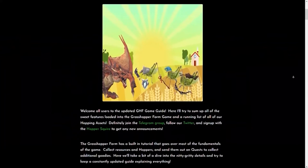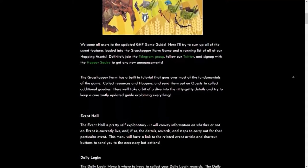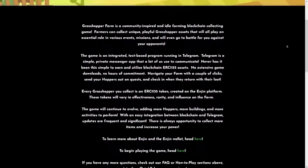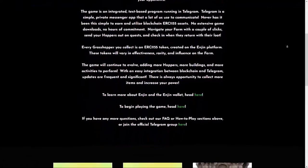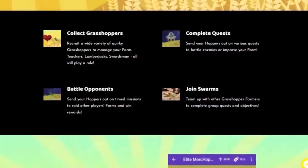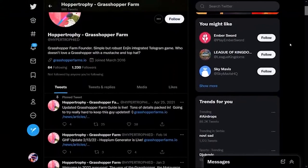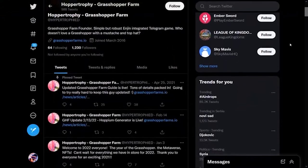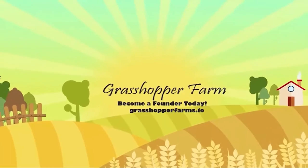Each grasshopper has equipment according to its in-game function. This isn't a game about graphical appeal, because the graphics are confined to modified grasshopper photos — it's all about having fun. To extend their farms, players must recruit grasshoppers, build and enhance their buildings and farms, and engage in combat with other players. Hoppers, digital structures, and objects may all be purchased, sold, or traded with the ENJ token.